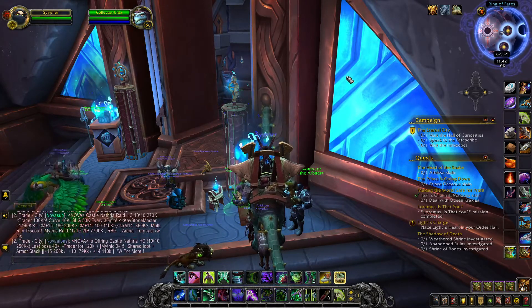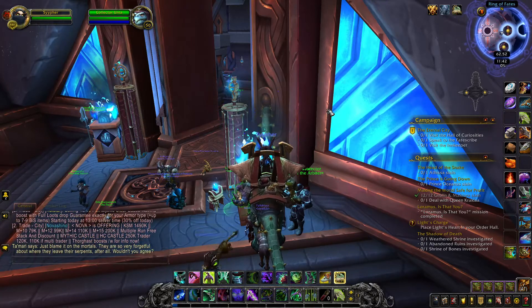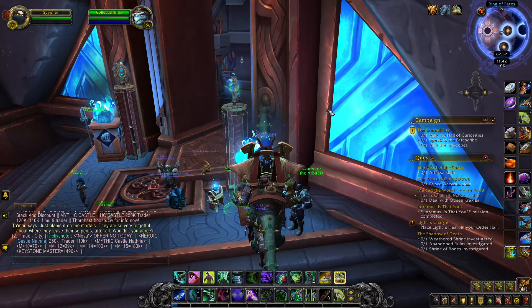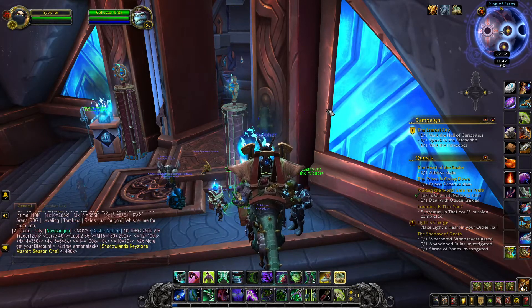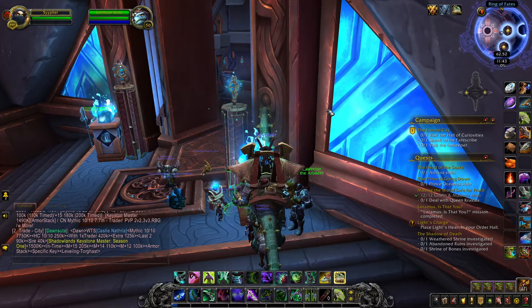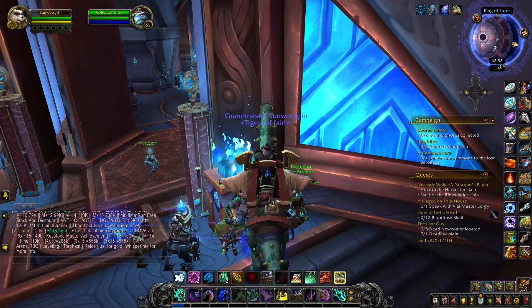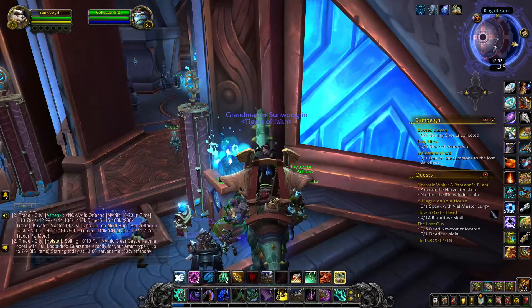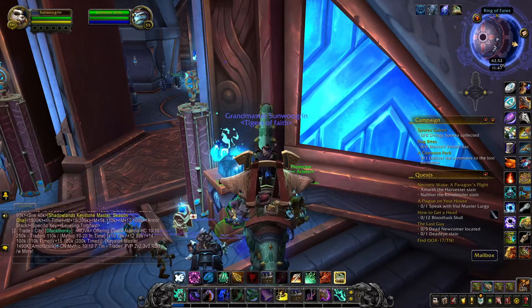What we'll do now is go ahead and check Sun Wugren and see what he's got. I don't even remember what we're doing with him. I'll pause the video and we'll check out my other character. All right, here we are back with Sun Wugren. Let's take a look at the mailbox and see what we got.